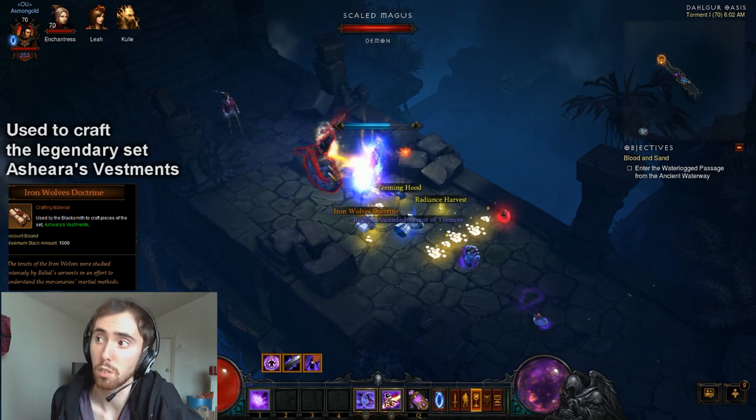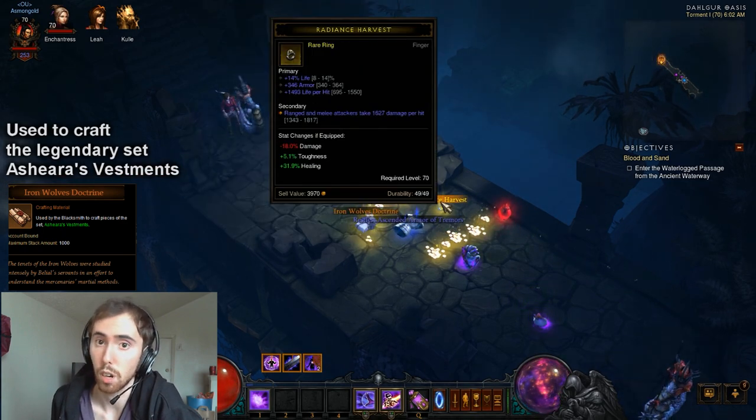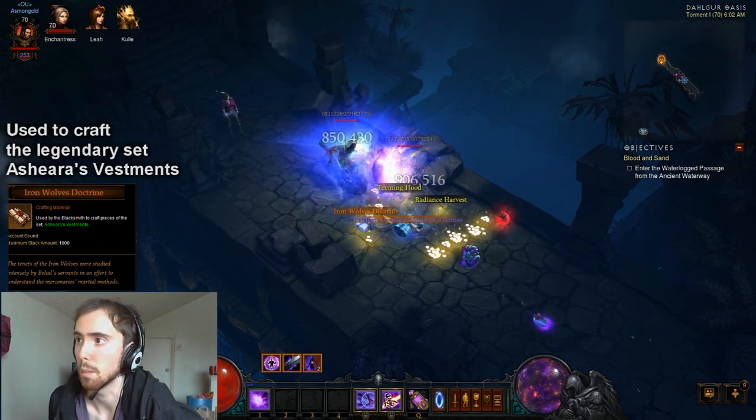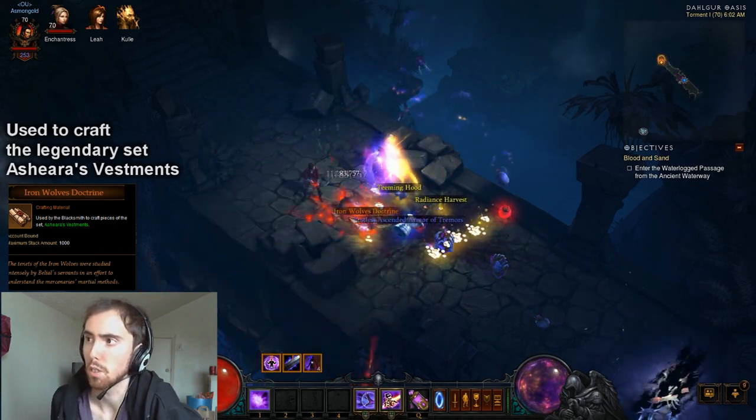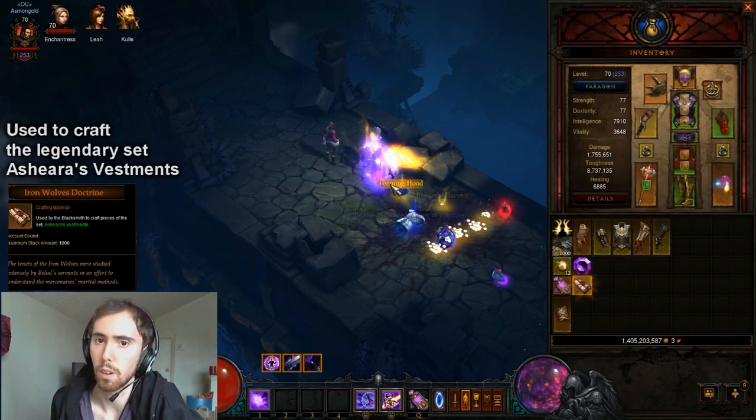But if you need materials, there's the Iron Wolves Doctrine. As you can see, it actually does drop and I'm not lying. As I said, this took me about 15 minutes to do, so you can expect to be somewhere around there — maybe you might get lucky.